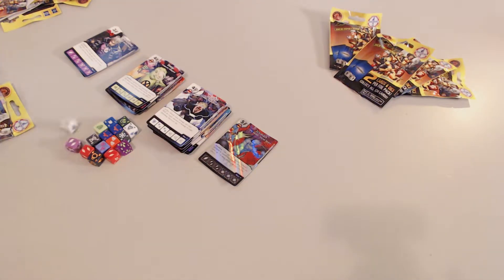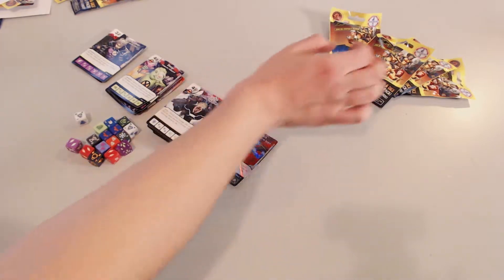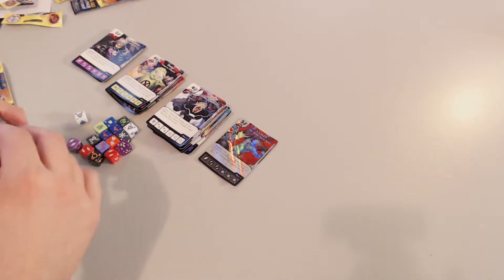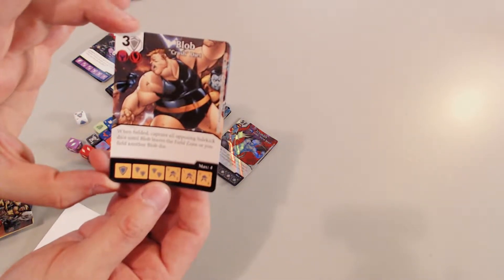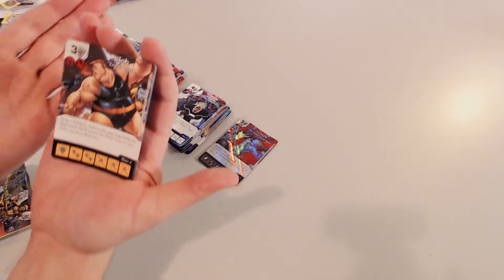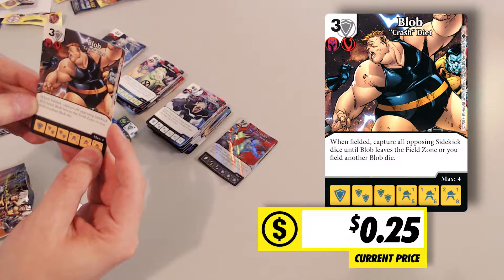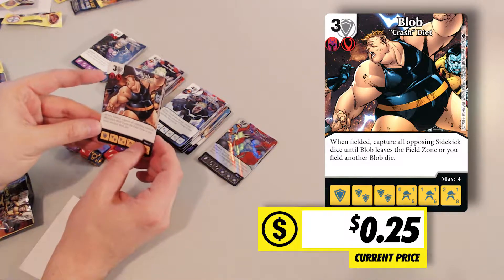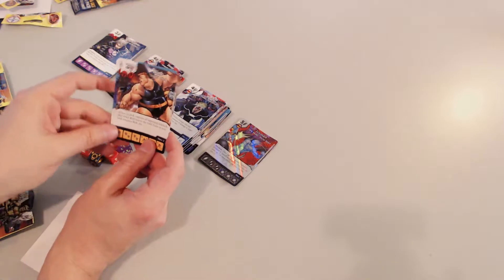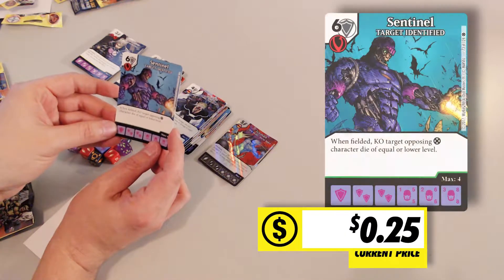Four packs left. The cards are just bent and skewed. Last four packs — 90 packs per booster, two ultra rares per booster box. Blob — three cost, and level three is a 1/8. When fielded, capture all opposing sidekick dice until Blob leaves the field zone. Kind of a weird card, but I feel like for a strategy that utilizes a lot of sidekicks this might be a good variant. When fielded, knock out target opposing X-Men character die of equal or lower level.